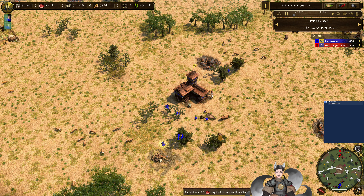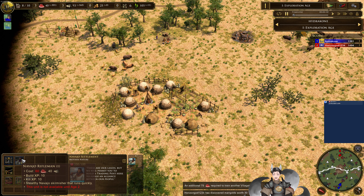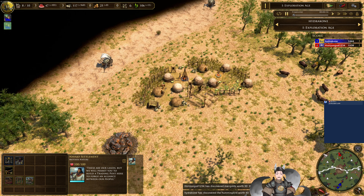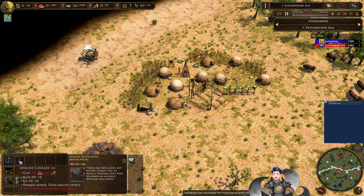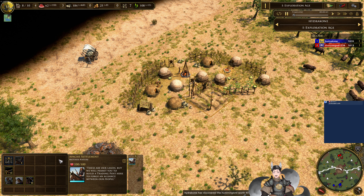Let's take a look and see what natives are on the map. Navajo Settlement does give access to the Navajo Rifleman, a Navajo skirmisher that runs quickly. And we do also have the Apache. The Apache does have access to the Apache Cavalry, a ranged cavalry, good against cavalry — so it's a Dragoon variant.